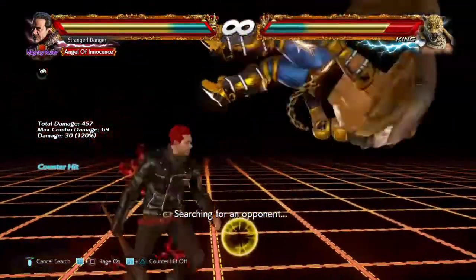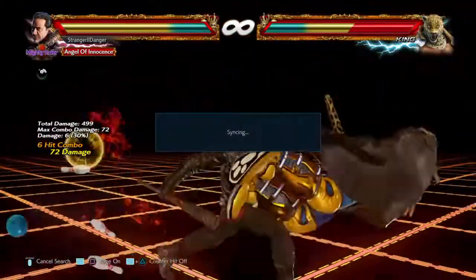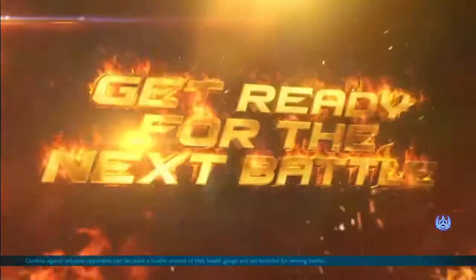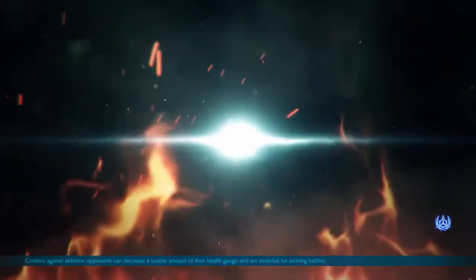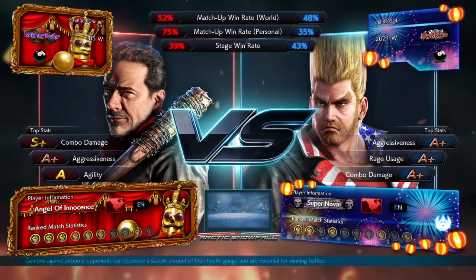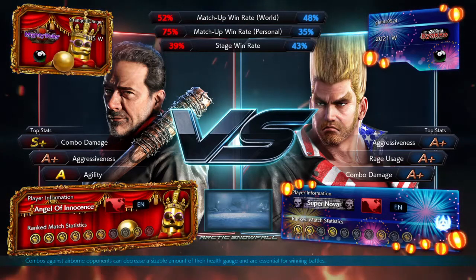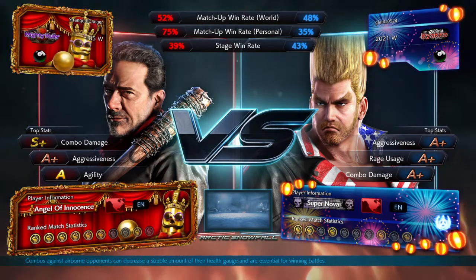Okay, just practicing my combos — I haven't used them in a while, just rubbing off all the dust. Going right to the next match. Who is this next victim. Paula Abdul — okay. I've probably played this person before because he only got a 35% win rate. Or is that against all Negans? They need to explain that a little bit more. But the new setup and everything is awesome — you got combo damage, aggression, agility, they show what kind of character that is.